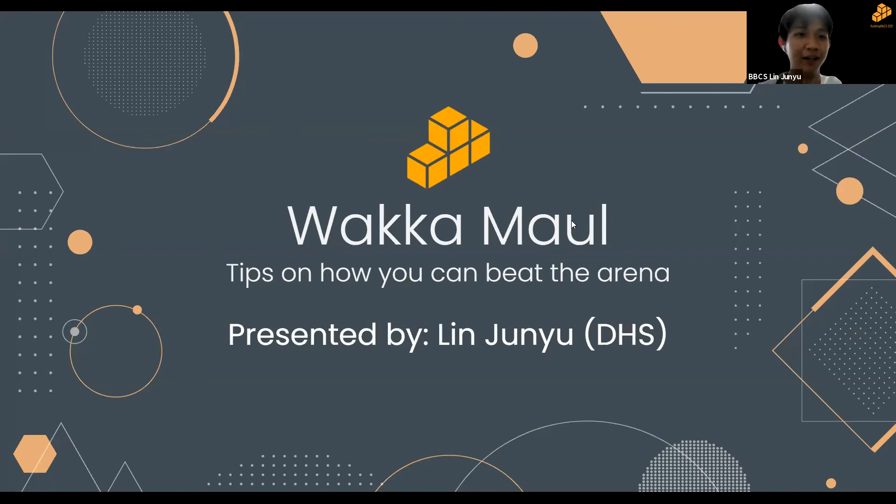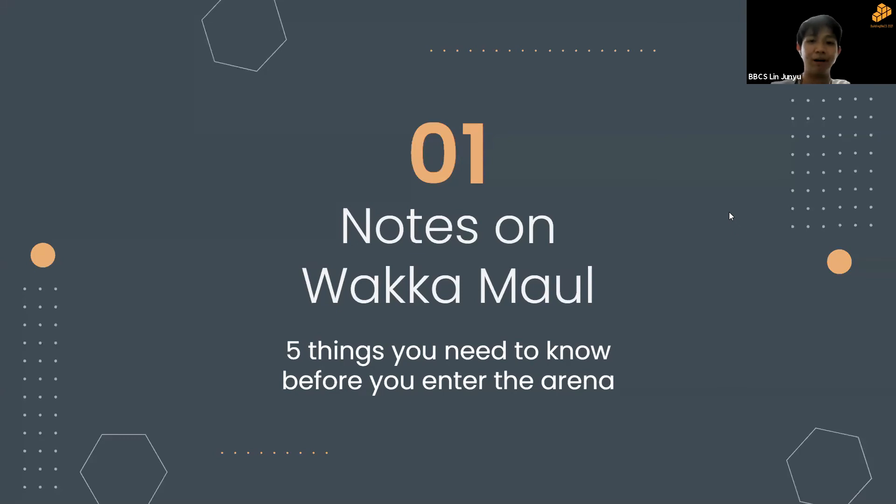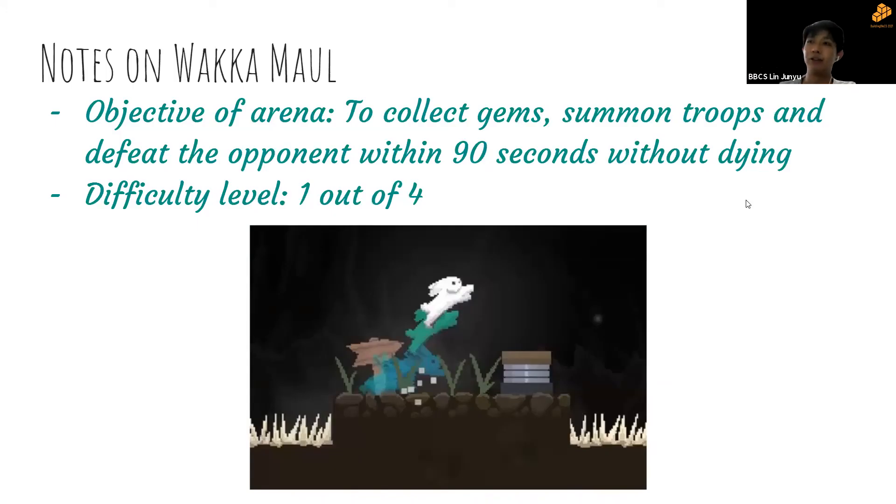Now I'll share tips on Wakamall and how to beat the arena. Five things to know before entering: the objective is to collect gems, summon troops, and defeat the opponent within 90 seconds without dying. The difficulty is 1 out of 4 — the easiest among the four arenas. Wakamall is first accessible by reaching the last level of the Introduction to Computing Science course.